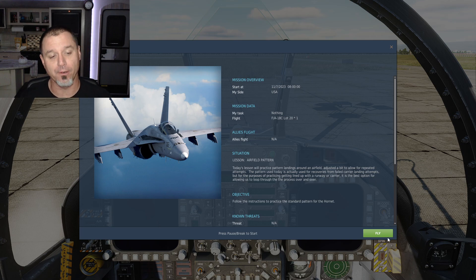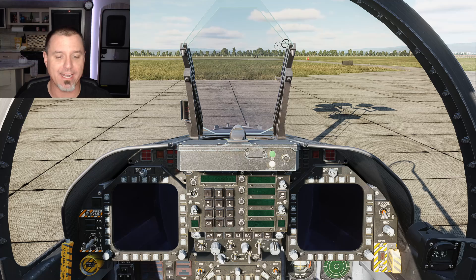That way, by the time you get out to the carrier, you've done the pattern so much it's second nature — all you have to focus on is that now you're doing it on a carrier instead of an airfield. This mission is going to teach the Case One carrier pattern.